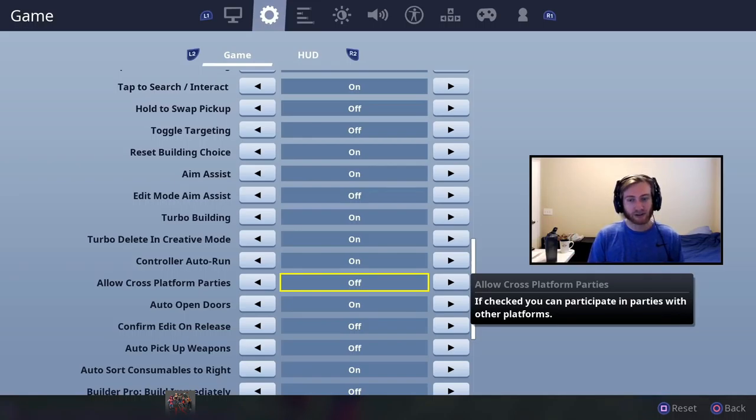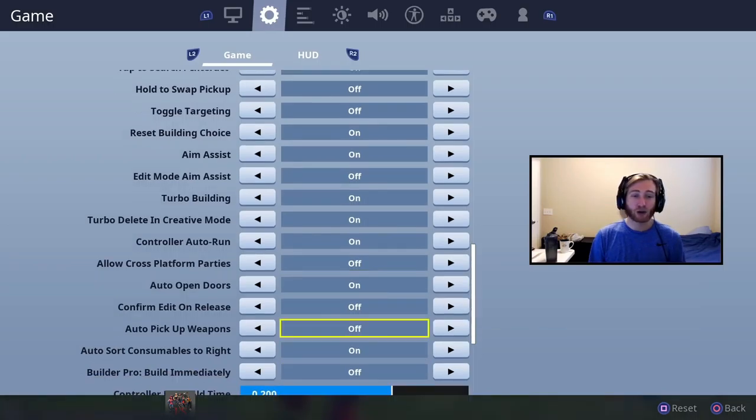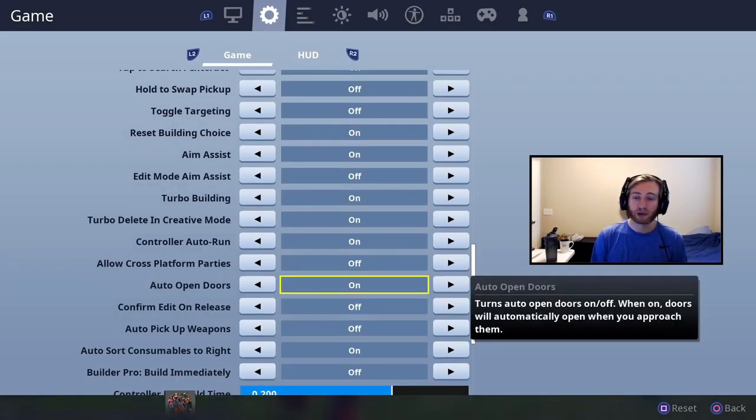It's not as fun of an experience when you might be mechanically better than another player but your hardware is holding you back. Not all PC players get 240 frames — some get 60 or 90 — but they can turn off shadows and other settings to improve their frame rate significantly over ours. Definitely turn Controller Auto Run off whenever you can. Auto Open Doors you're going to want to turn off — and I'll show you why.